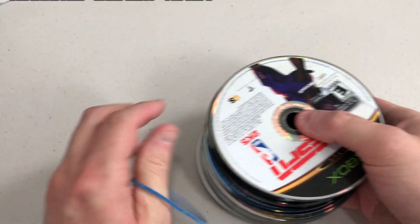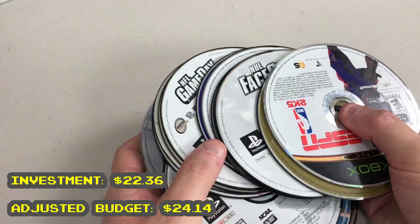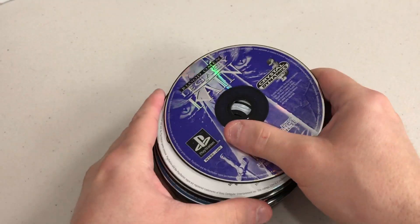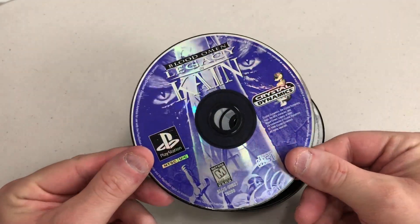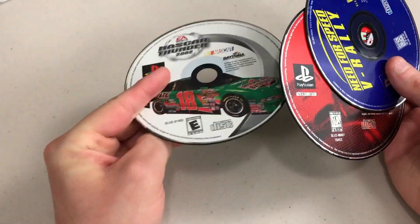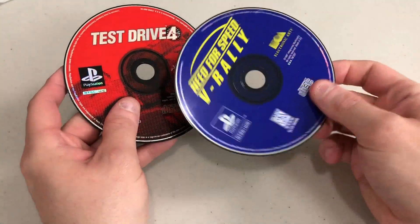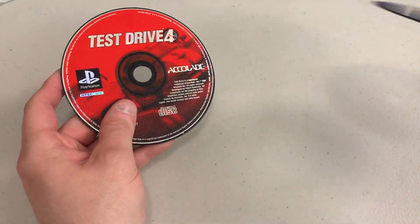We're into this lot around $22 and some change, which isn't bad at all. There is some PS1 stuff in here, and one game that caught my eye — these are all loose — is a copy of Legacy of Kain: Blood Omen. This game, even loose, is still bringing upwards of $15. This could be the better part of what we spent for this lot if this game works. There are a lot of racing games in here too that probably aren't worth much. There is a Need for Speed game — Need for Speed V-Rally — and from what I understand, this one's not worth much.